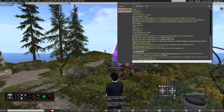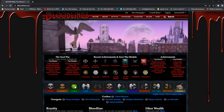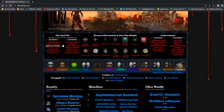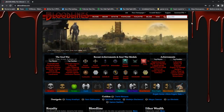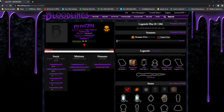I'm going to show you the website so you can see this side of everything as well. Let's switch over to Google Chrome. We are now on the main website — it is slbloodlines.com. Here you can see a lot of different cool things: royalty, ether, wealth, goddess, soul war, top families, top players, different things. What I really want to show you is if you go up here and hit the search bar — I'm going to search my main character Pyro.